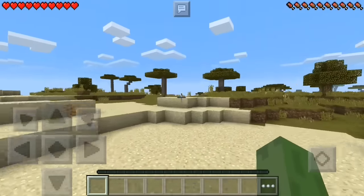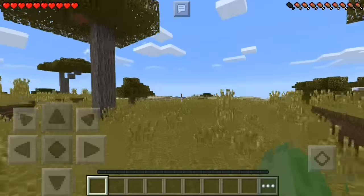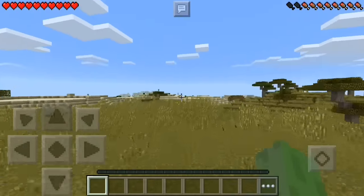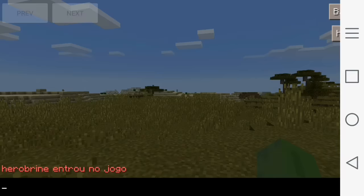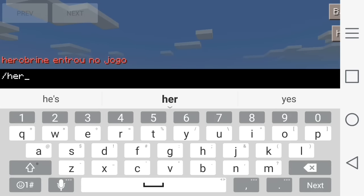Alright guys, that Savannah over there should do the trick so none of those villagers back there can get hurt if this works. Now it appears with this mod the only way to spawn Herobrine is to simply type in a command — we just have to type slash Herobrine and oh gosh, here we go.